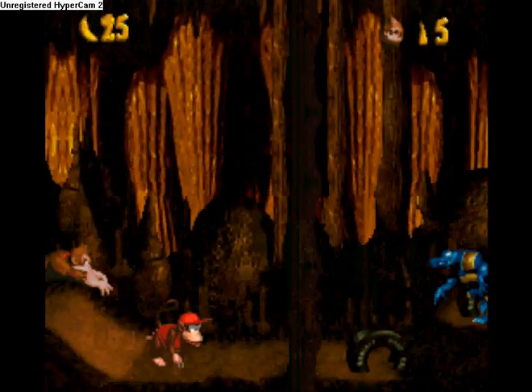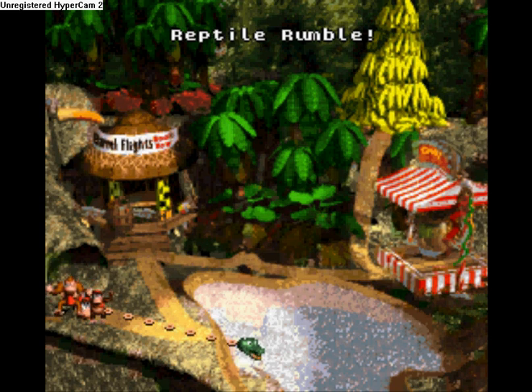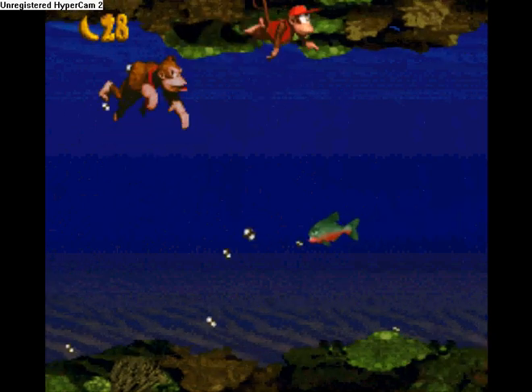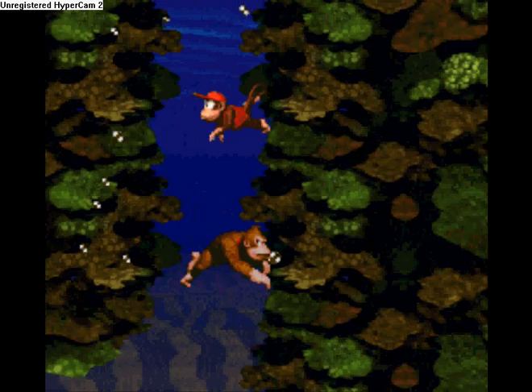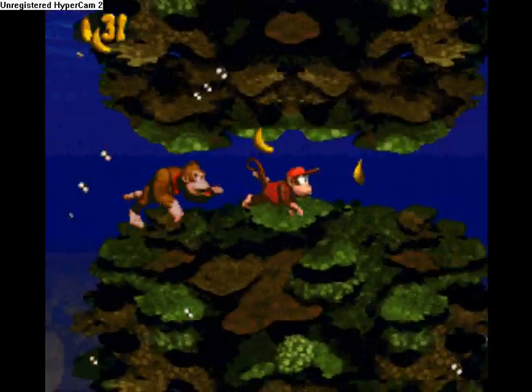Yeah, I remember about that one. They actually got 101% on that. There's a hidden banana in DK64 that allows you to get that extra percent — there's a hidden banana in 64 that gives you the 101. That's if you go around and go into the bathroom.